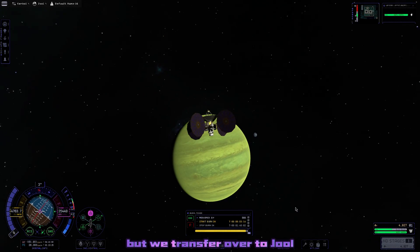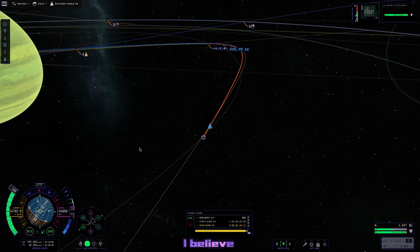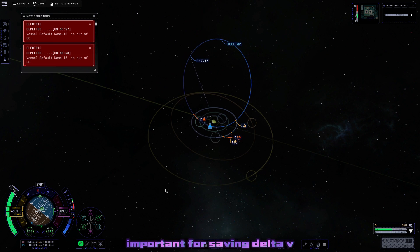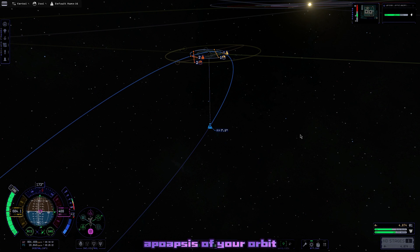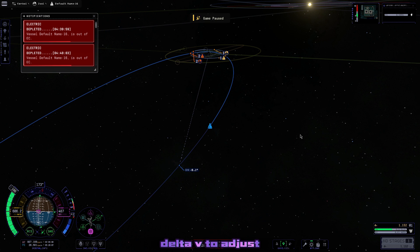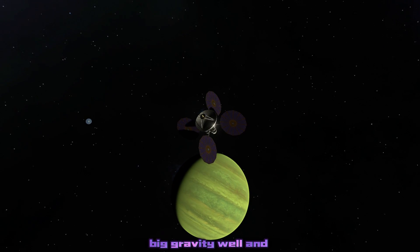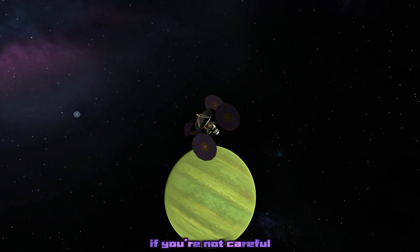We transfer over to Jool — fast forward about three years to the Jool encounter — and we get a nice high Jool orbit, which is very important for saving delta-V. You go out to the apoapsis of your orbit and it takes far less delta-V to adjust yourself around Jool, because Jool is a big gravity well and it'll cost you a lot of delta-V if you're not careful.